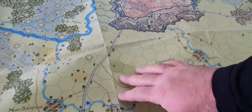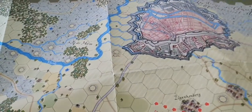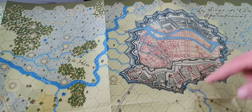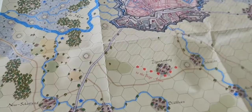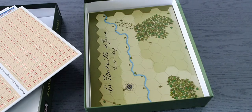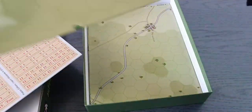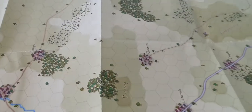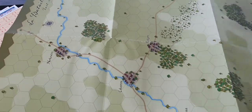Then we have the operational map — so that was the tactical map, and this is the operational map for Danzig. And then we have a map for the battle of Jena, eastern parts — so these are two parts: the eastern part and the western part of the map.